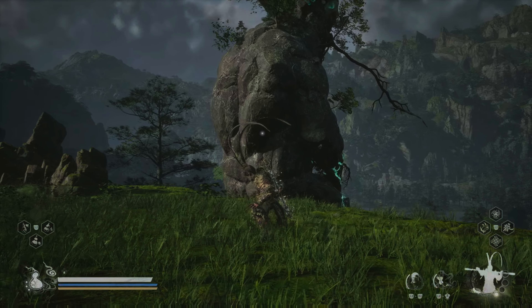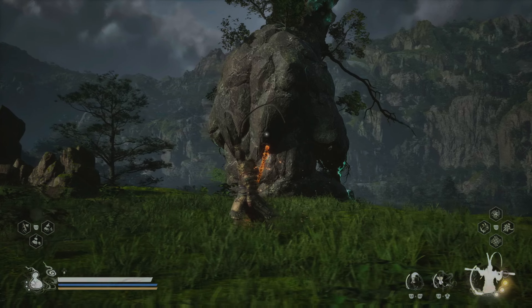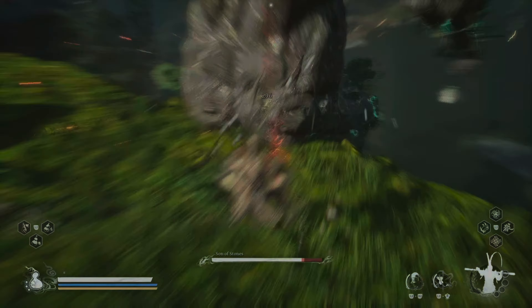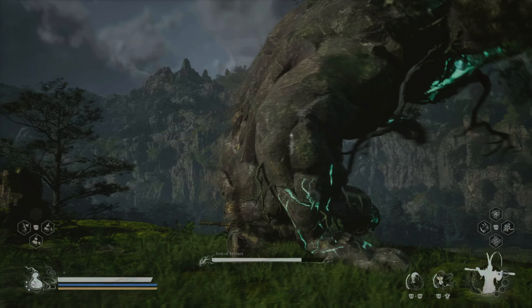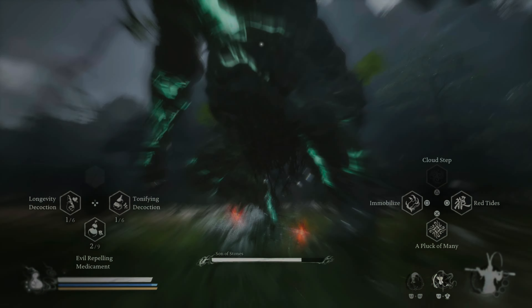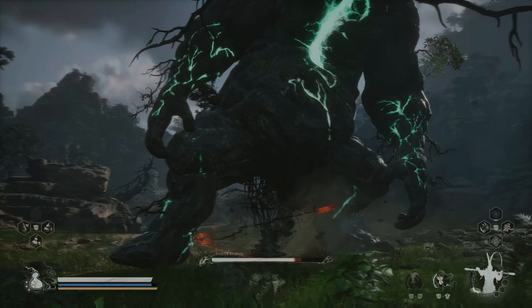If you just jump on next to him and charge your heavy with the Wukong stance — because I'm using the full Wukong armor set and weapon — you can start the fight with quite a big advantage, taking like a fifth of his HP with a single attack. My spirit completely missed his hit, but not a problem.